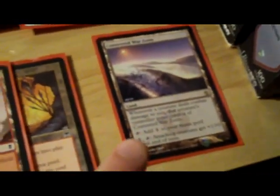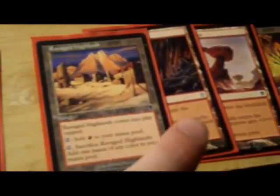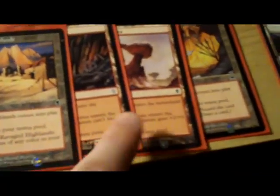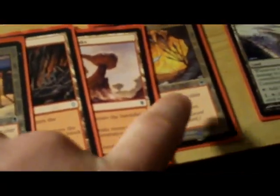Lots of taplands because the rest of the mana base is just going to be from the mountains. Just the Warzone to help out with good stuff, various effects. Gets you black mana if you need it. Scab-Clan for blocking, short boost, and cycle — which is why these other cycle lands are in there, because they're good.